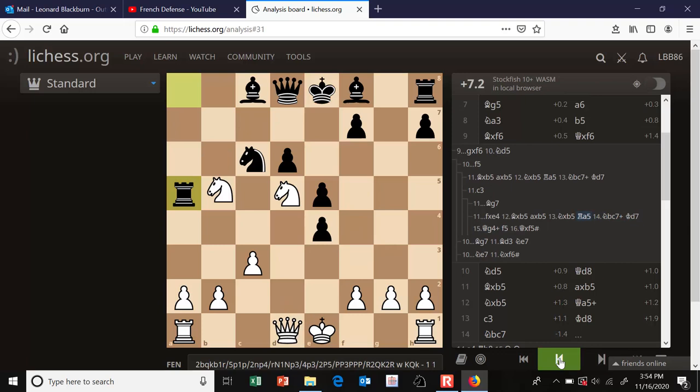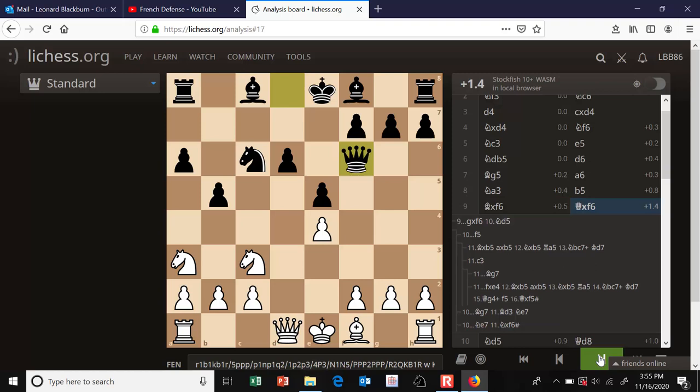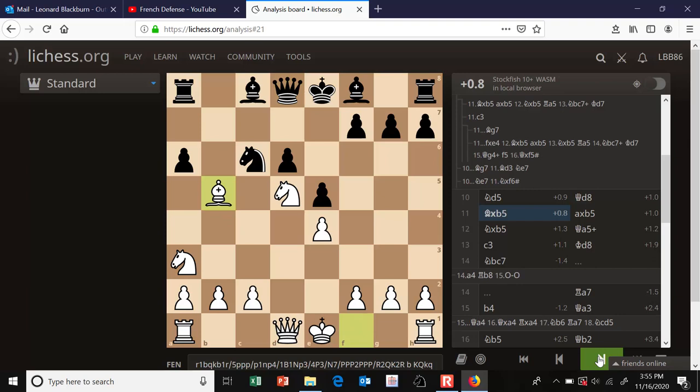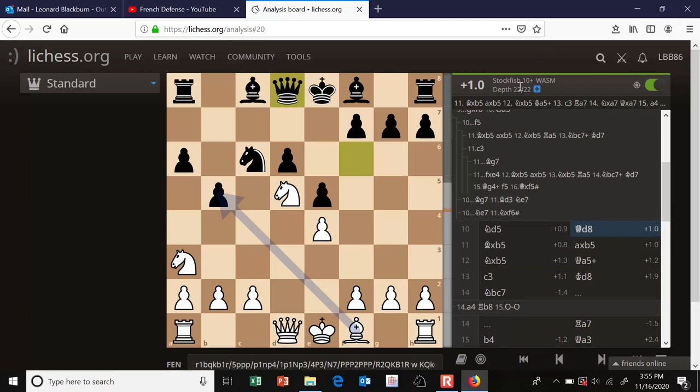Back to the game. After I took on f6, my opponent did not take back with the g pawn as expected — he took back with the queen. The problem with that is it simply loses a tempo. Knight to d5 was played, and the knight is heading towards c7 to fork the king and rook, which forces the queen right back to d8. White is up a tempo, and you can play c3 and get into main line positions a tempo up. Since white is a tempo up, I gave the bishop takes b5 sacrifice a try — I'd never played it in this exact position before. I gave it a try and the engine approved; it was the engine's top choice at depth 22.